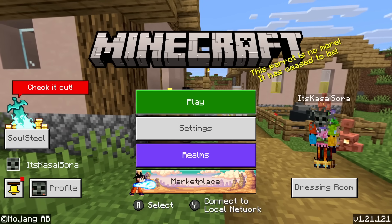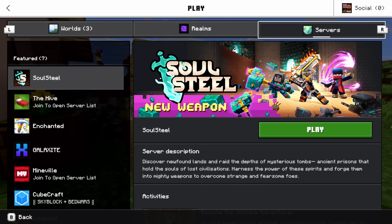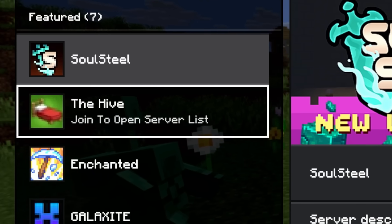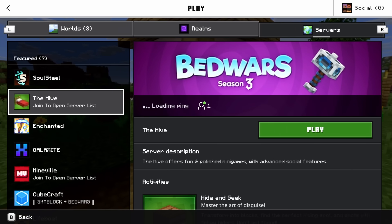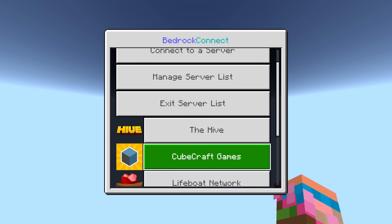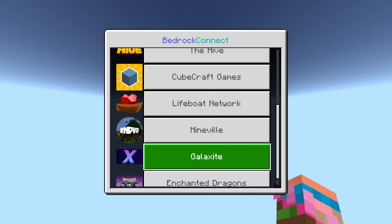Now pop back into Minecraft and go to the Servers tab. You'll notice some things have changed — a couple of the featured servers now show a new description saying 'Join to open server list.' Go ahead and join one of those servers. In my case I'll pick the Hive. Doing that won't actually take you to the Hive; instead, you're now connected to a Bedrock Connect server, and from here you can join any Minecraft server you want, including the featured ones.